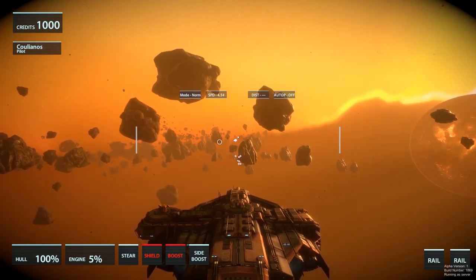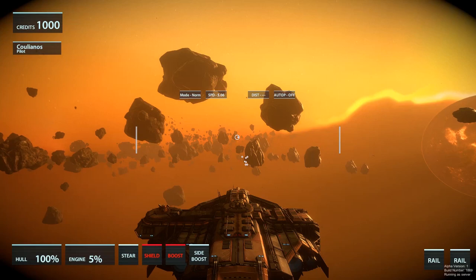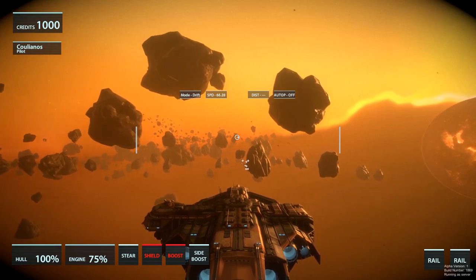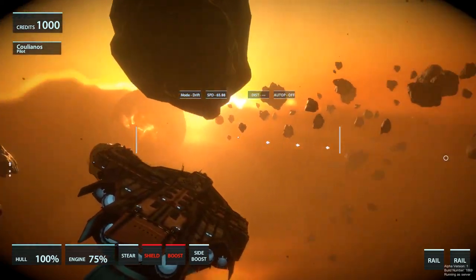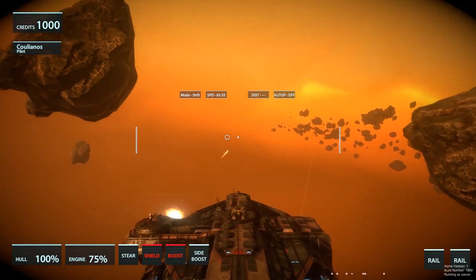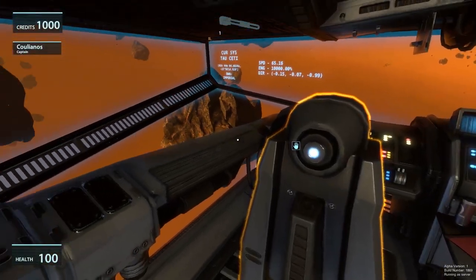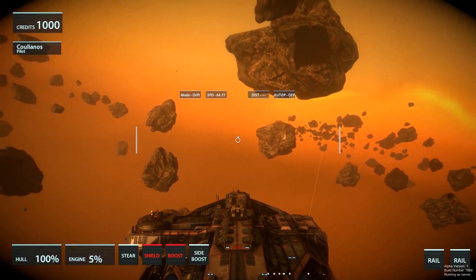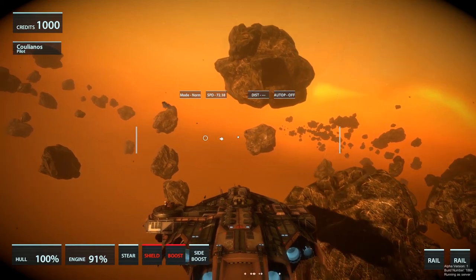We also have a drift mode. In this mode we can keep the direction the ship was travelling when we turn that mode on. So if we're flying in a direction and press Alt, the mode changes to drift and we can turn the ship around while still keeping that original direction — very useful for advanced maneuvers. If you accidentally have drift on and the ship won't fly forward, just press Alt to turn movement back to normal.